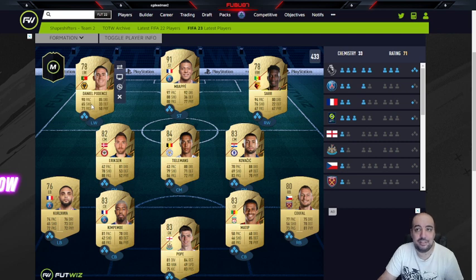You can always improve the shooting with chemistry styles. Let's say if you have Podenza with a Dead Eye, but if he has zero chemistry, it doesn't work — zero effect. If he has one square, it should improve like two points. If he has two squares, it's going to improve, let's say, five points. And if he has three squares, it's going to improve ten points, which is the maximum.